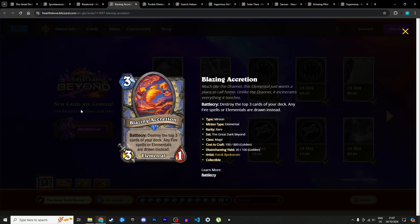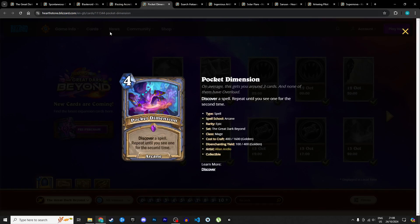One of the best Mage cards this expansion: Blazing Accretion, a 3 mana 3/1 elemental. Battlecry: destroy the top 3 cards of your deck — any fire spells or elementals are drawn instead. So potentially 3 mana 3/1 draw three, which is really nice, and it activates elemental synergies. If the Elemental Fire Mage is a real deck, this is one of the best cards in that deck. I believe it will be a very powerful deck. I'm giving it 5 stars in Standard and 3 in Wild.